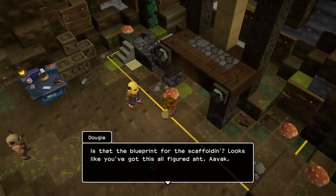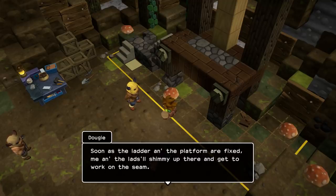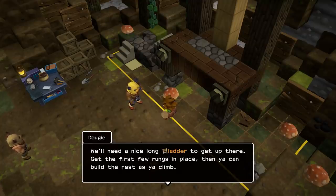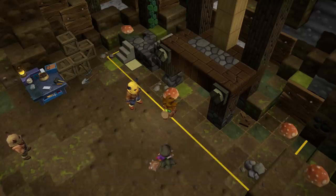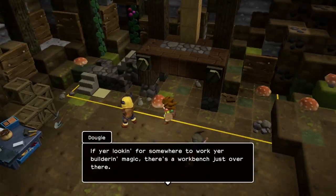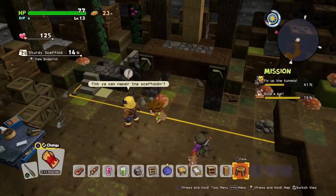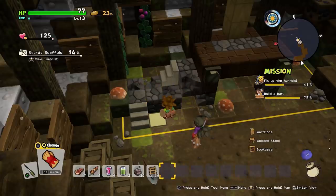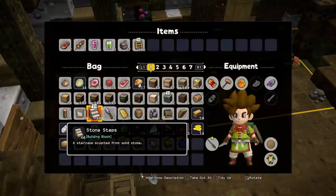Is that the blueprint for the scaffolding? Looks like you've got this all figured out. As soon as the ladder and platform are fixed, me and the lads will shimmy up there to get work on the scene. We'll need a nice long ladder to get up there — get the first few rungs in place, then you can build the rest as you climb. If you're looking for somewhere to work, there's a workbench just over there. These are going in my backpack for later — I'm gonna need these.